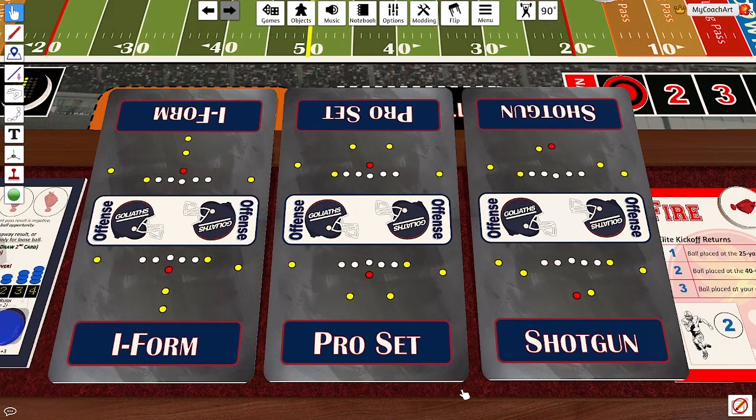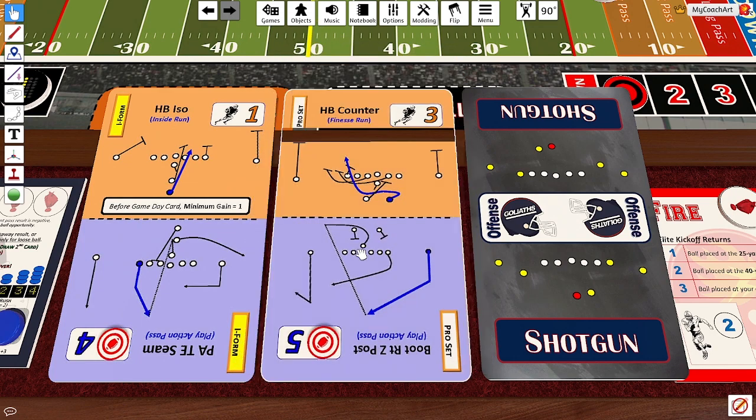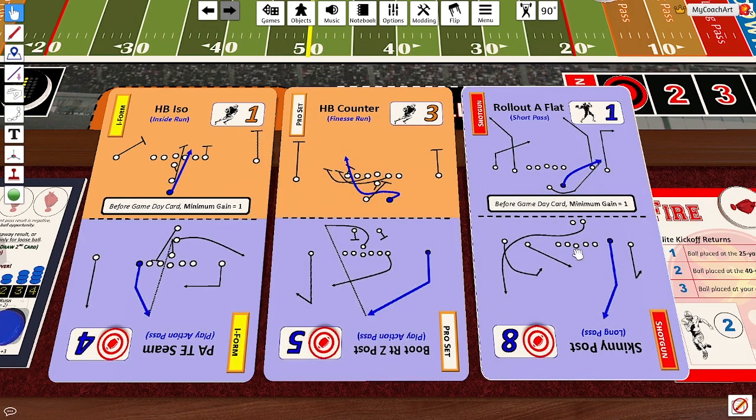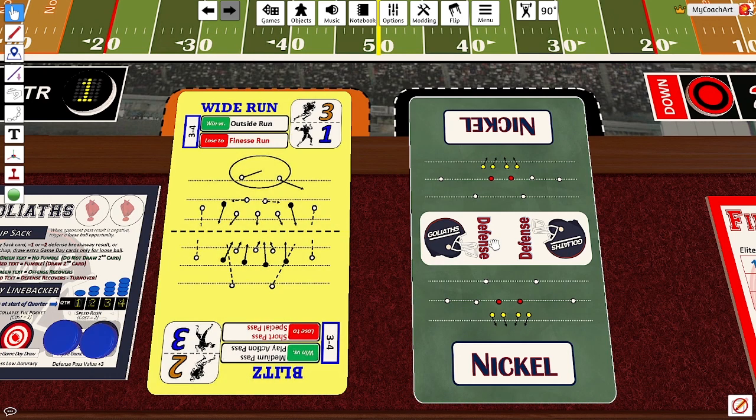The Goliaths have three offensive formations. I-form is their run heavy, pro set is their balanced, and shotgun is their pass heavy. The Goliaths have two defensive formations: a 3-4 run heavy and a nickel balanced.